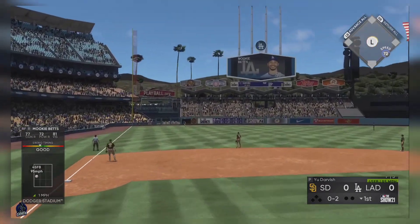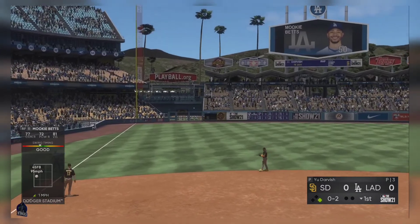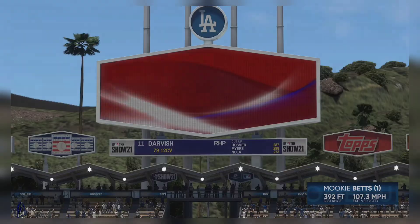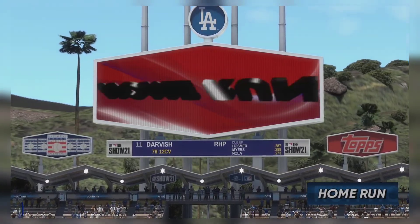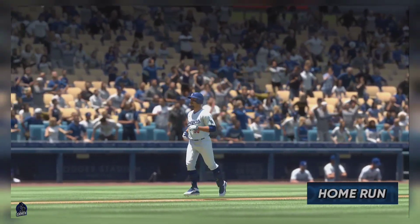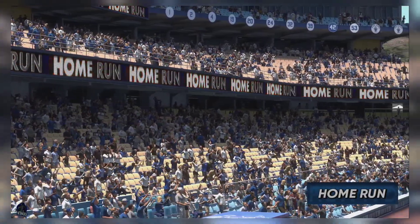Throw over to Pujols at first. Loud contact by Mookie and a ball carrying well to left field. And this ball is gone! No chance to make a play on that one. A solo home run there for Mookie, and the Dodgers strike first — one to nothing.